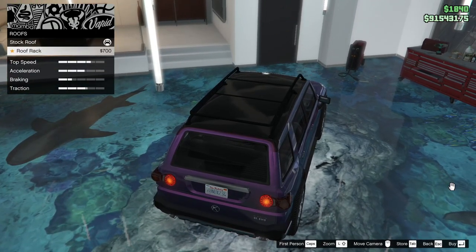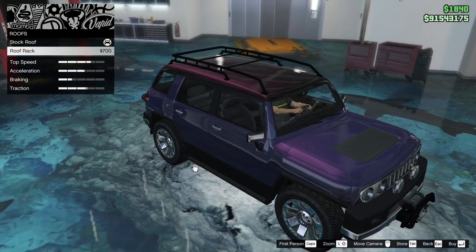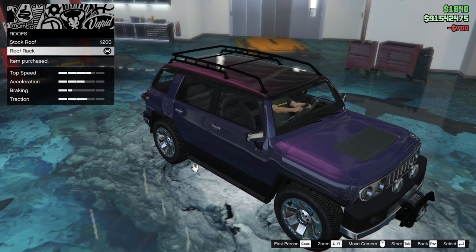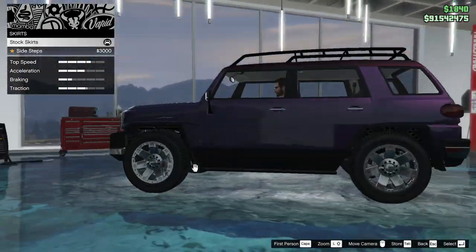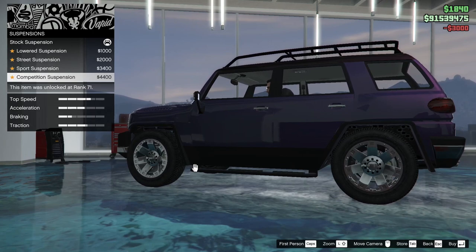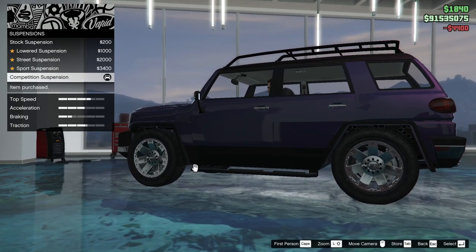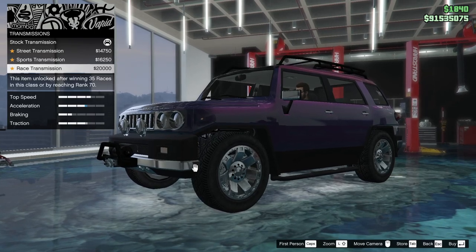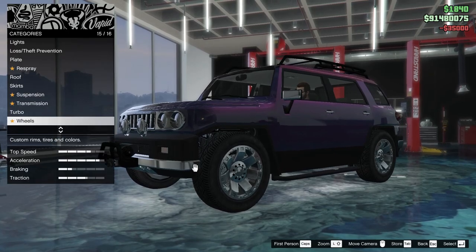Roof rack — does that increase traction or anything? It looks better this way. Let's put the roof rack on because we do have the front end treatment with the winch. Skirts, sidesteps — yeah, why not? Suspension — I'll leave it with lots of clearance. Release transmission. Turbo it up.